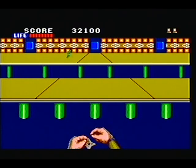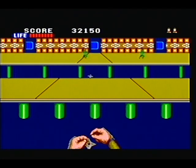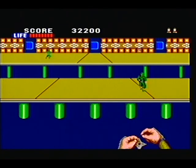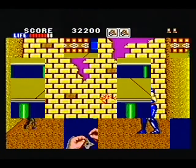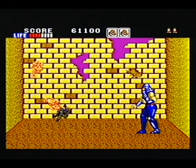Graphically, Shinobi is small but well defined. Enemies are varied and boss characters are large and well animated, often taking up around half the screen. Slowdown is hardly ever apparent, and though there is a touch of flickering at times, this is normally due to the large amount of characters on screen at one time.